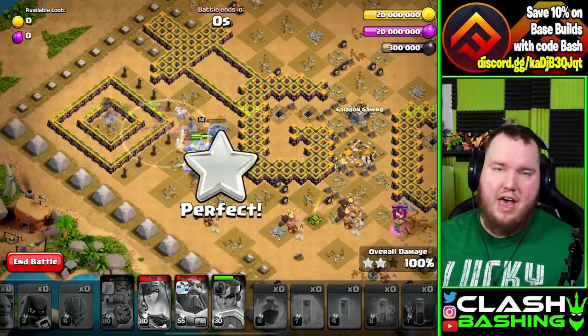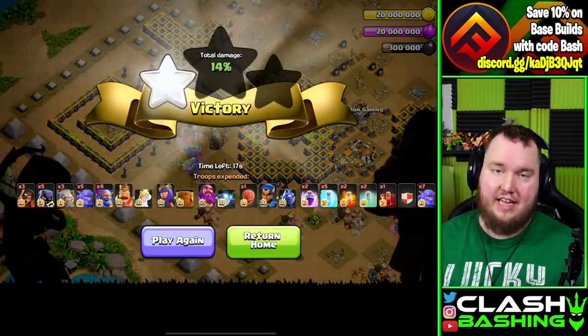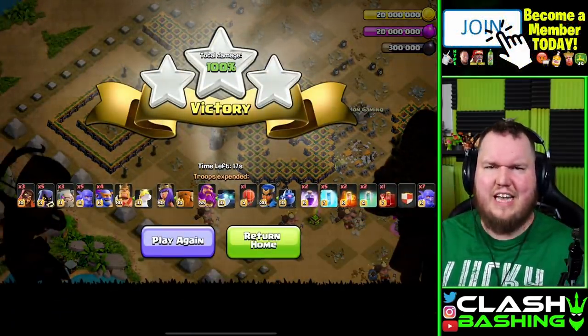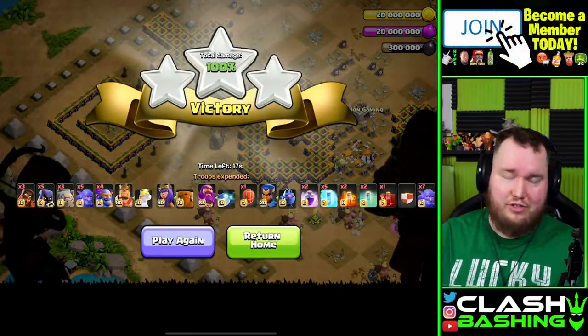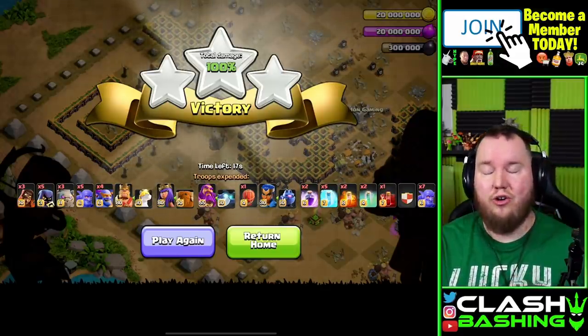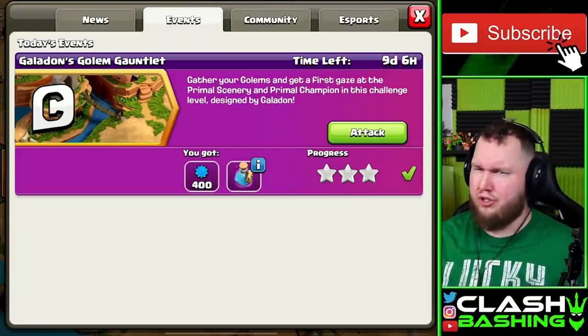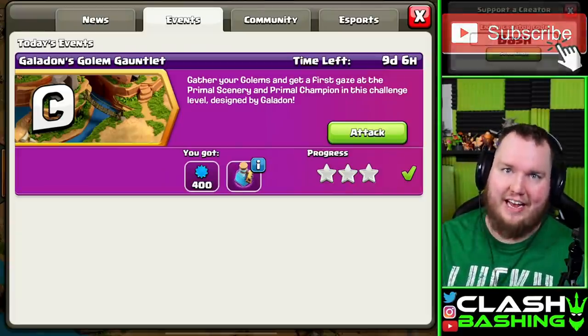That's how I've been beating this challenge every single time. Use that final headhunter on those final few kings, use those final freezes and invis on that final section right through there and you'll crush this base every single time. You'll be rewarded with 400 experience and a builder potion — those builder potions are clutch guys.